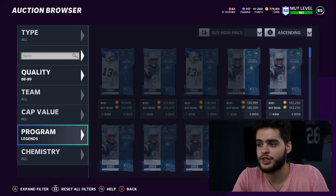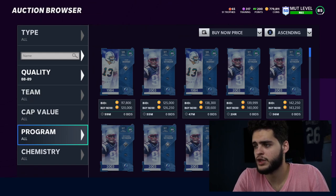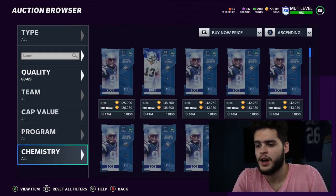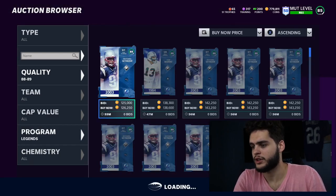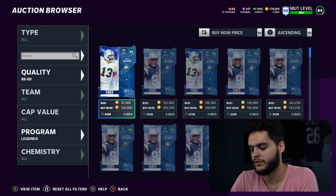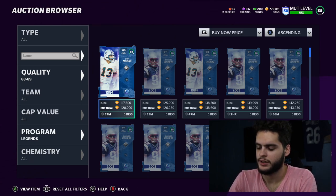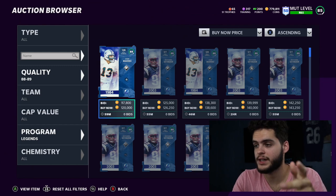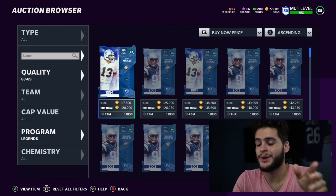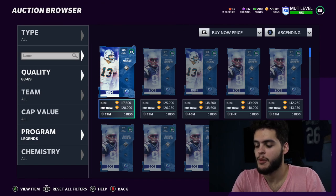For the 88s, you're looking at around 120k. Filter them out to find the best correlation - legends are usually cheapest. If you can find them for about 120k, that's a good value. 88s quick-sell for 2,500 training, so 120k divided by 2,500 gives you about 48 coins per. Not the best value but better than some others. Our cheapest so far is still 45 coins per with the 83s.